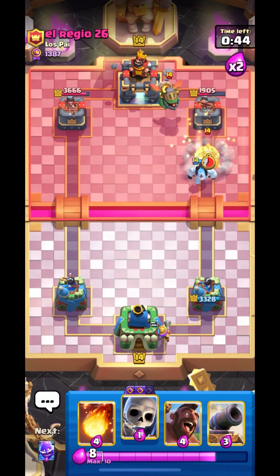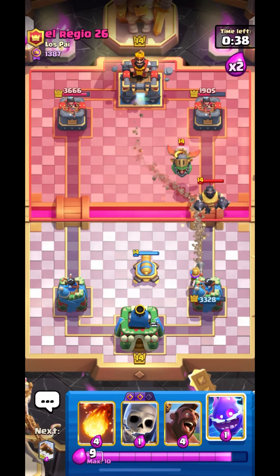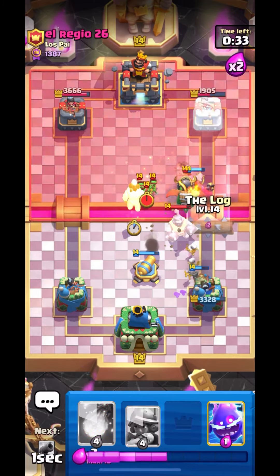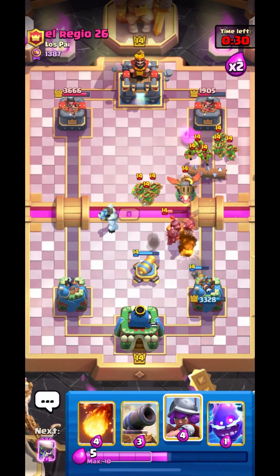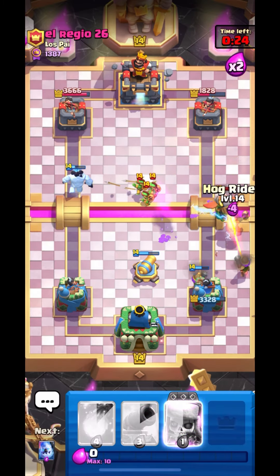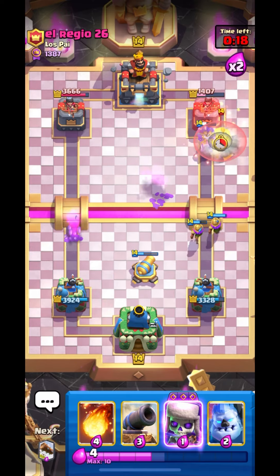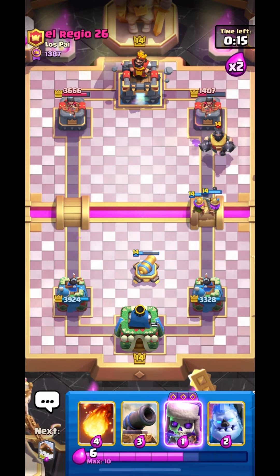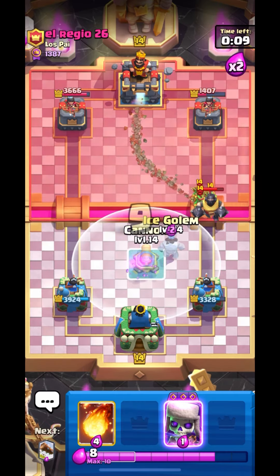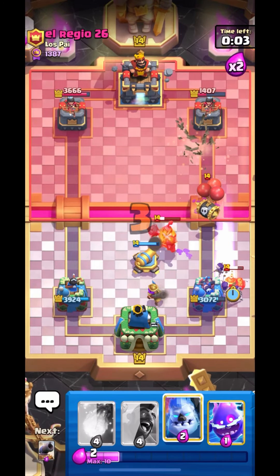There was some lag on my video, sorry for that guys — I think about 12 seconds were missing. We are in 2x elixir now. Let's go in with our Hog and log to get his Goblin Gang. Nice electro. Let's go in with Hog — he is putting down his Mega Knight. Our Hog will get one shot, that's great. His Mega Knight is getting good value right now — he is going to jump on my musketeer. I'll put down my Ice Golem but bad Ice Golem placement, Mega Knight managed to get the jump.